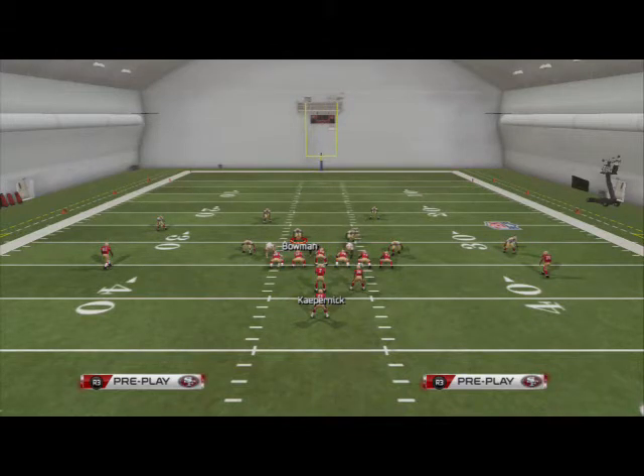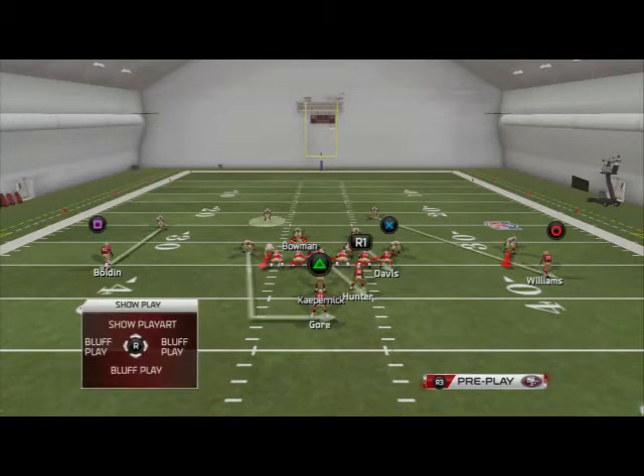This is not a run defense you're going to call in situations where you could potentially get burned passing. You're calling this when you have probably a 75 to 80 percent gamble that they're going to run the ball — third and two, third and three, fourth and one, fourth and inches. You're not calling this on second down and short or first and long. First down is our base play, second down is zone or man coverage, third down is where we go with zone blitz, man blitz, or run defense depending on the situation and tendencies.